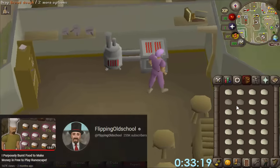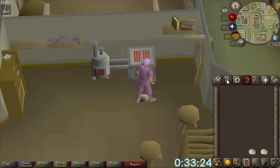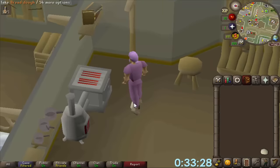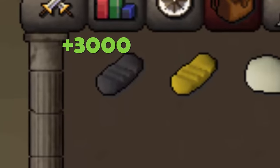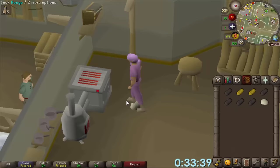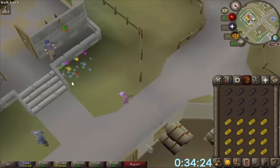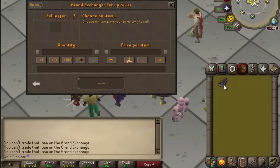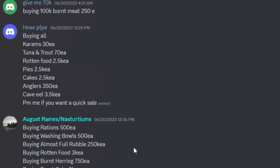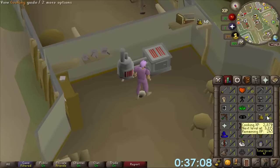While I wait for that, let's get some dough. This is one of the coolest money making methods I've seen in a while, and it is burning food. Luckily for me, I'm level one cooking, so I'm primed and ready for this money maker. Burnt bread sells for 2 to 3k a pop, so let's get this burnt bread. If you're wondering what this is about — you can't trade burnt food on the grand exchange, so people see it as collectible and pay a lot of money for it. The problem is that my cooking level goes up from cooking bread. I'm 16 now.